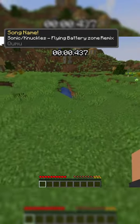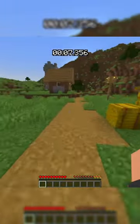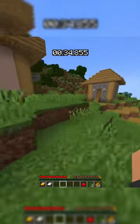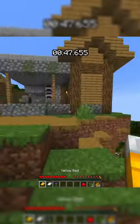Alright, we spawned in, and we spawned in a village. Go, go, go! Need Acacia wood. There's a thing there. This is a really good seed for speedrunning, like normal speedrunning. Got a blacksmith.